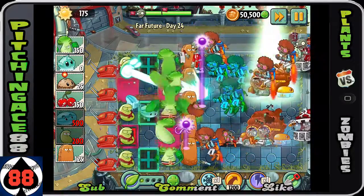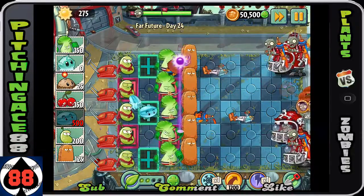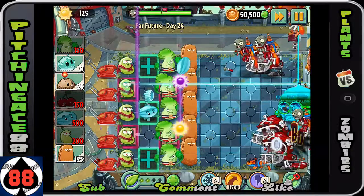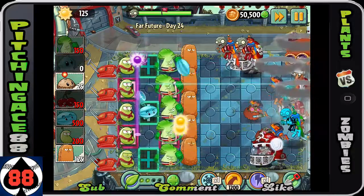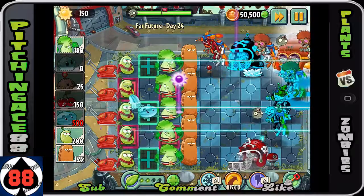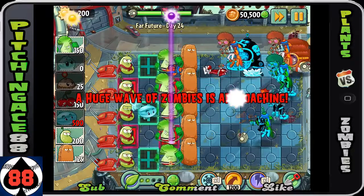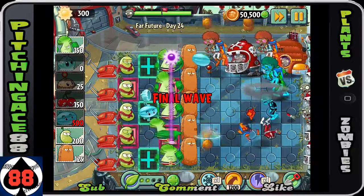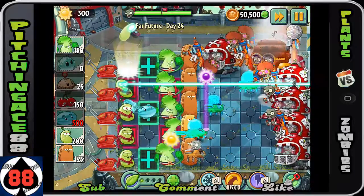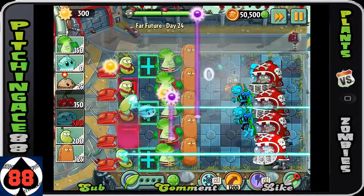You can definitely use a Plant Food to take out those guys and put the Bonk Choys to work on everyone else in the front line. Use a Cherry Bomb to take out that whole bottom row. You might also want to use a Plant Food on the very top row, but wait until most of the huge wave of zombies actually starts coming out — that's when you really want to use it. Like right now: it takes out that whole row, and now you can focus on all the other rows.